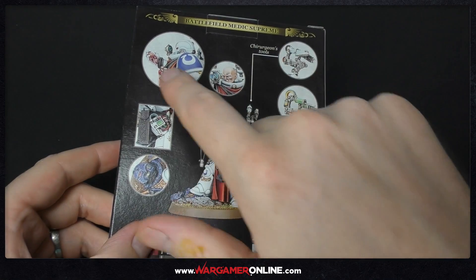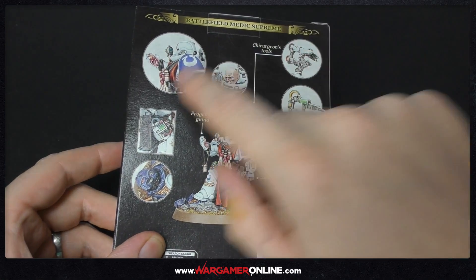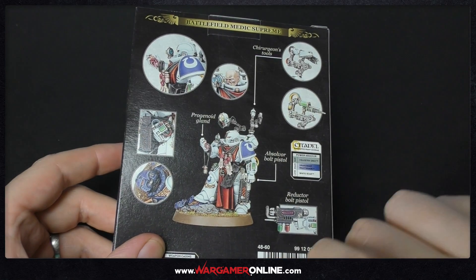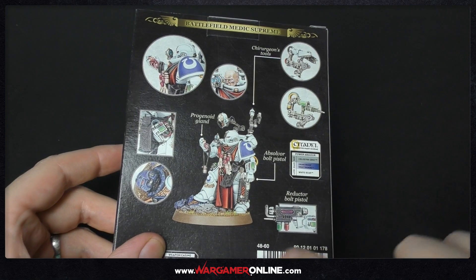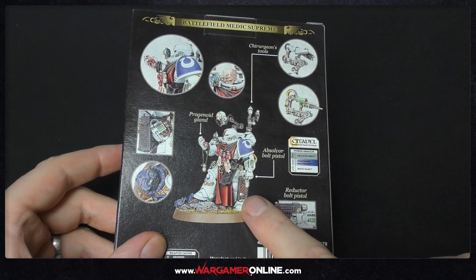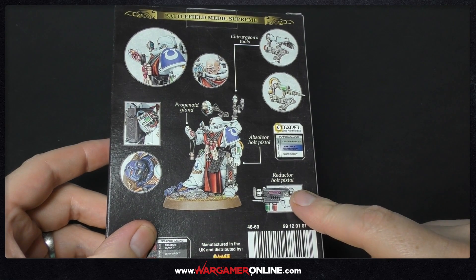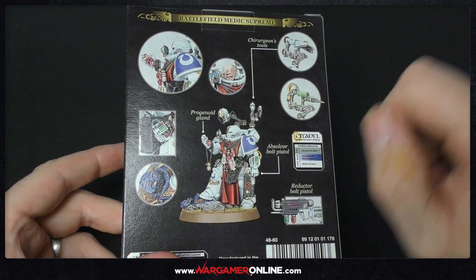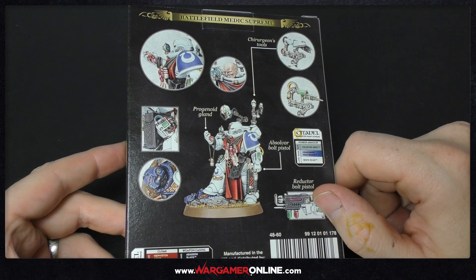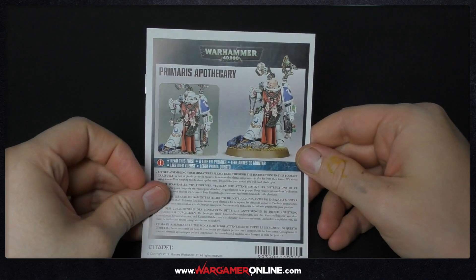It's also got all the different versions of tools you can have on the model, and it's got a little progenoid gland - somebody on a recent live chat said it looked like a Metroid alien, so that's what we're taking it as. It's also got the absolver bolt pistol and the reductor bolt pistol, so there's two nice little pistols this guy carries. There's also a dead Ultramarine on his base - he's basically harvesting organs.